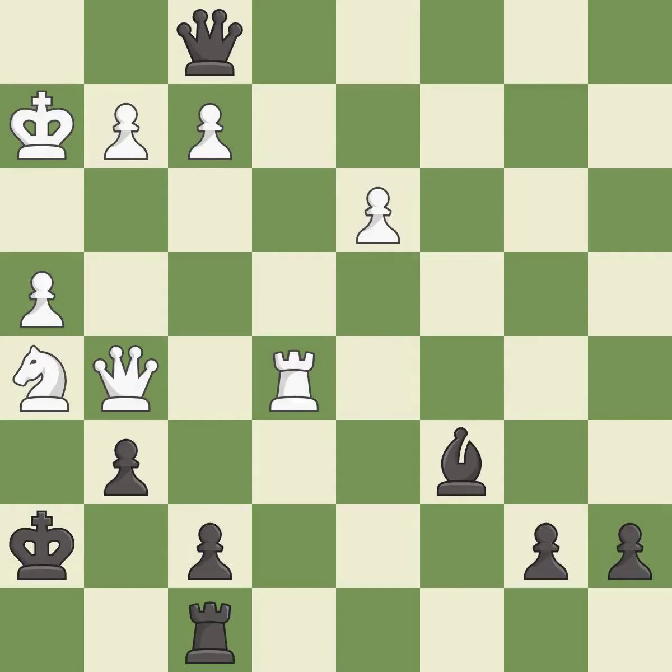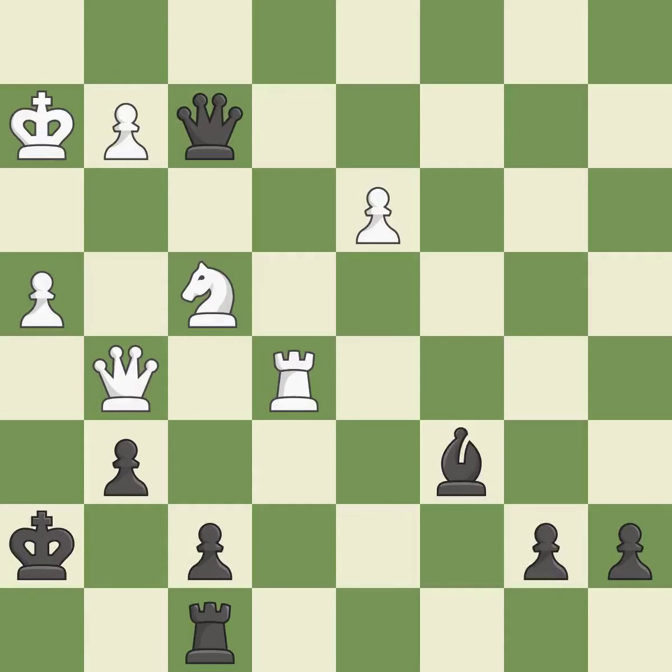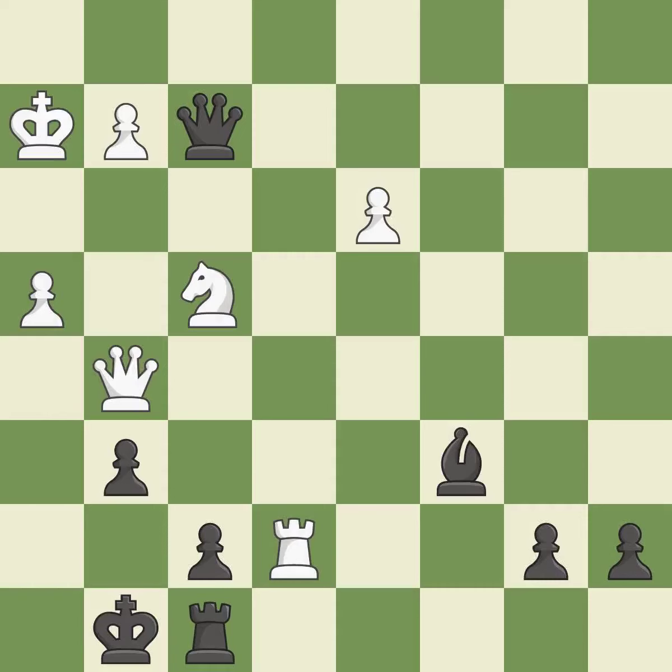Very precise — it is best. This defends the attacked pawn — it is good. This is the start of the endgame and black is losing — it is an inaccuracy. This overlooks an opportunity to threaten winning a pawn — it is an inaccuracy. There were worse moves, but also something much better — it is an inaccuracy.